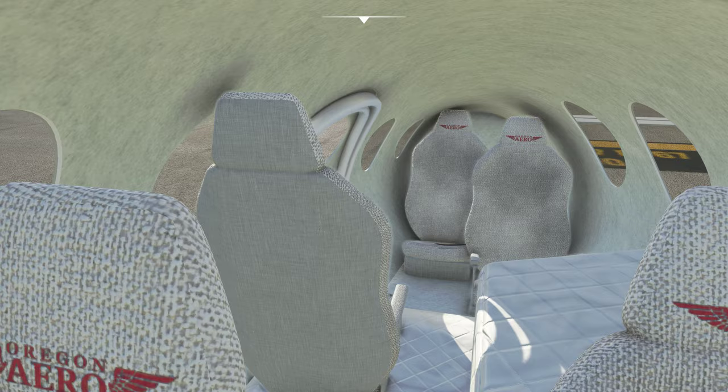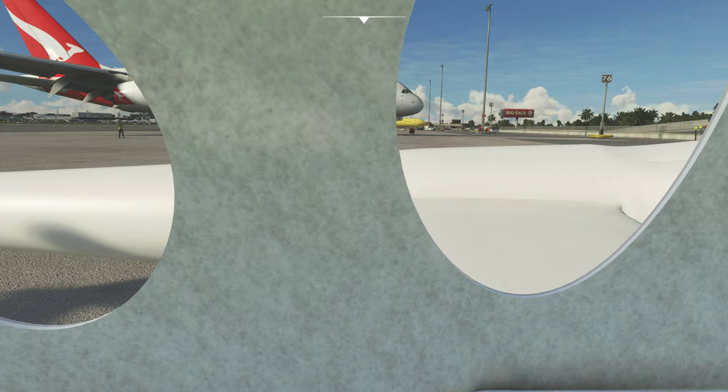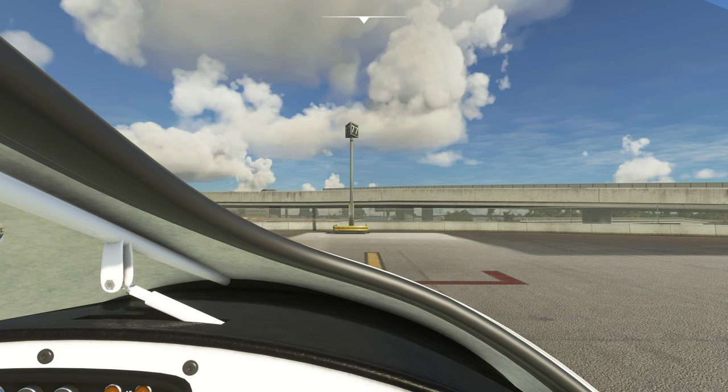We can see there are some extra seats, which is cool. That's where the door is — interesting. Let's get back to the actual pilot seat. Before we look at the rest of this, let's have a look at our views.